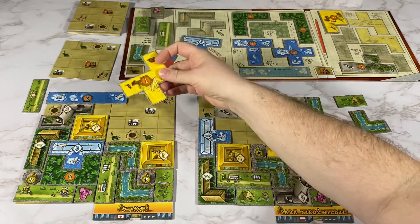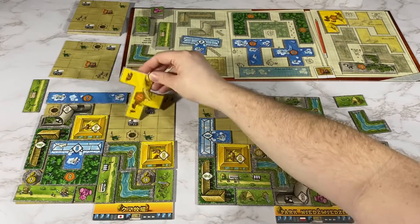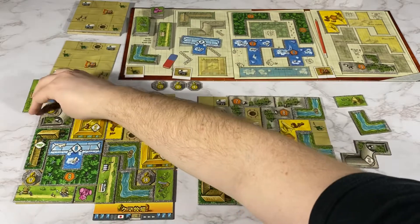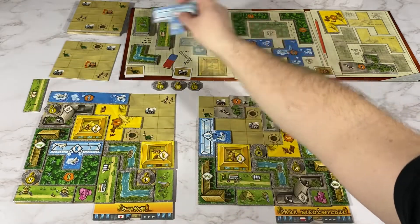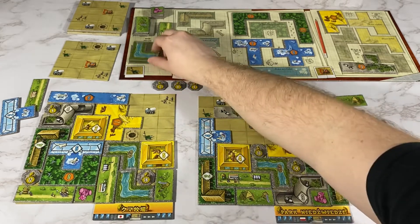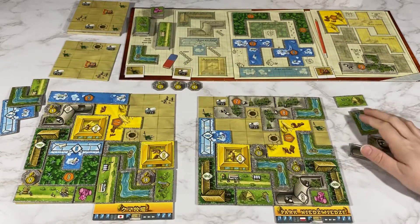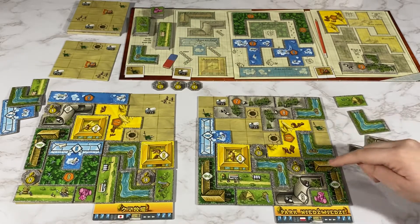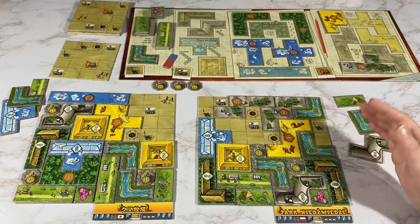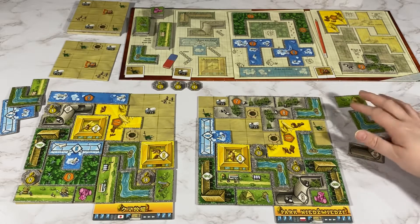My opponent is going to place this piece here for a green, white, and a bear statue. It is worth a note that when you put your constructions down, you don't have to stay in a square like this — I just did this to save space on the table.